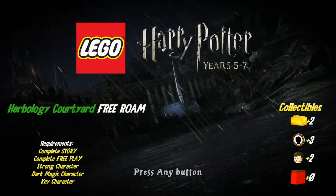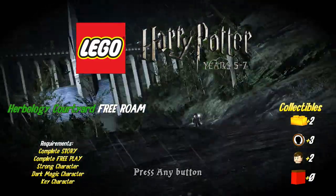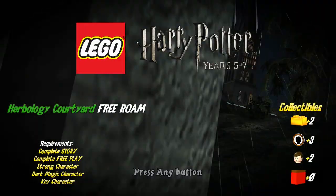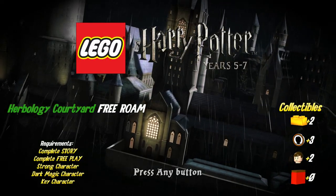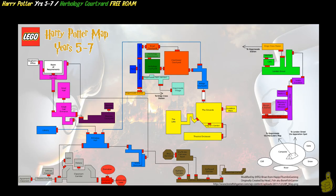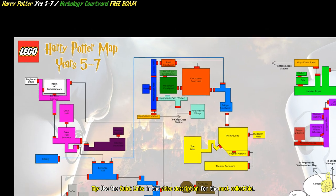We got the Herbology Courtyard and Classroom. We're going to take them both out right now in this free roam video, where we only require a couple of things. Basically, we just need a dark magic character. But we're going to take a quick peek at this map we've been using, provided by the old Bonefish Gamer.